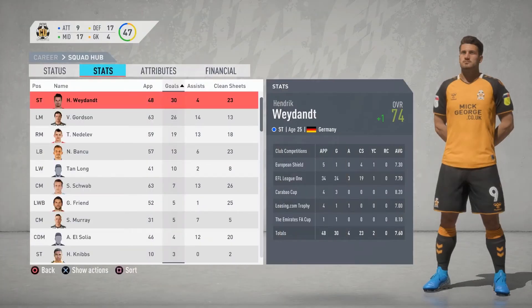Looking at our overall top scorers, Waden scored 30 goals in 48 games, Gordson scored 26 in 63, Nedelev scored 19 in 59, Bancoo scored 13 in 57, Tan Long scored 10 in 41, Schwab scored 7 in 63, Friend scored 5 in 52, Mareg scored 5 in 31, El Salia scored 4 in 46, and Nibs scored 3 in 10.